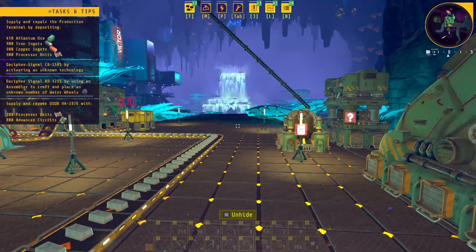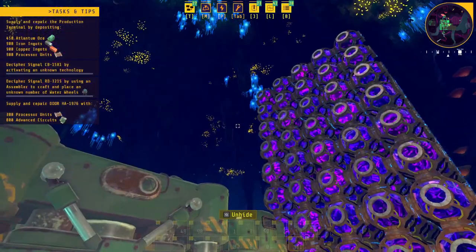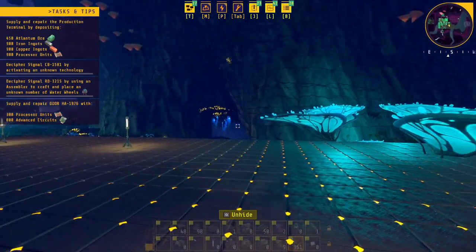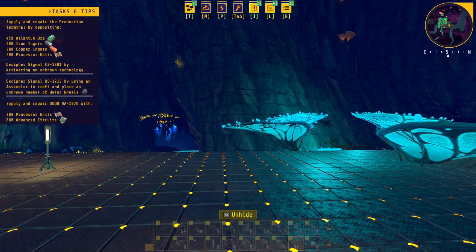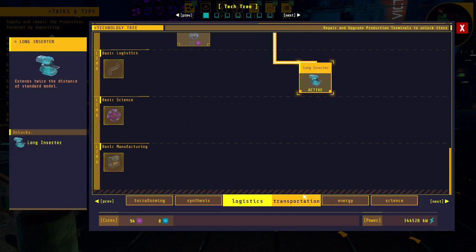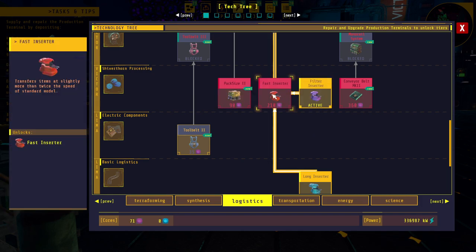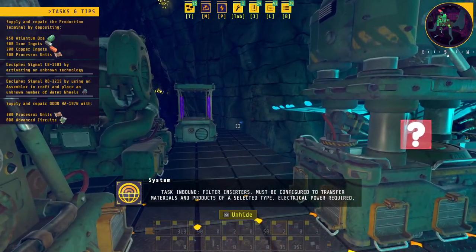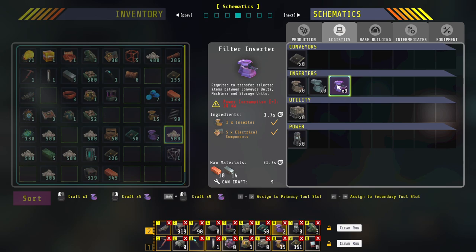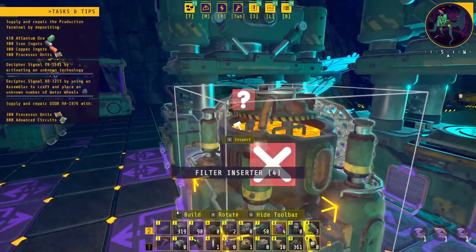I just got a quick little setup going for research quarters so we can at least passively create research. I do have to get a few more resources set up for fuel production. I decided to stop here because I need filtered inserters. I've got 95 science now, so we are moving along. I need the filtered inserter - 210 for the faster server, which I'm not too worried about right now. They must be configured to transfer materials of a selected type. Electrical power required - wow, they're not cheap either.